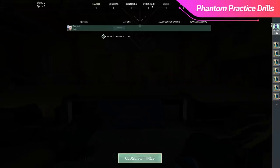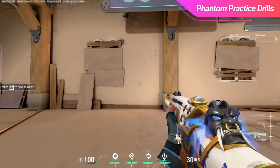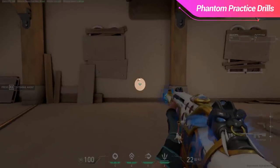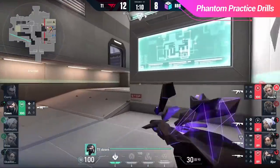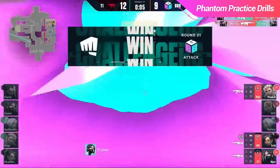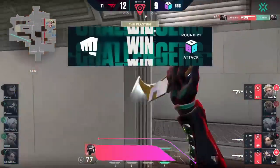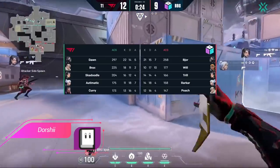Most of the perks that come with using the Phantom stem from how powerful it is to spray with the weapon. If you don't have competency with controlling the spray, you lose almost all of the benefits that come with it. And remember, if you want to improve, win more gunfights, and get the rank you've always wanted, then check out skillcapped.com. Link in the description below. Otherwise, make sure to like, subscribe, and hit that bell icon to get more premium guides just like this one. We here at Skillcapped want to thank you for watching and we'll catch you in the next one.